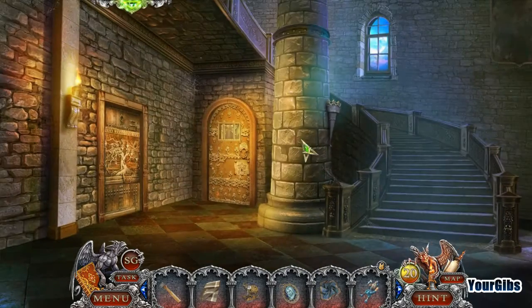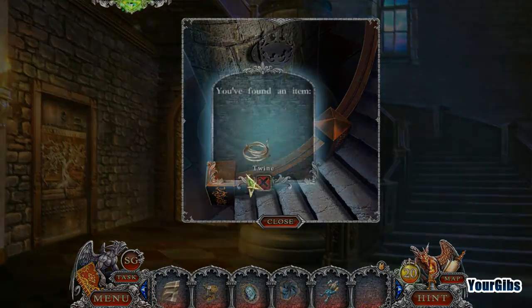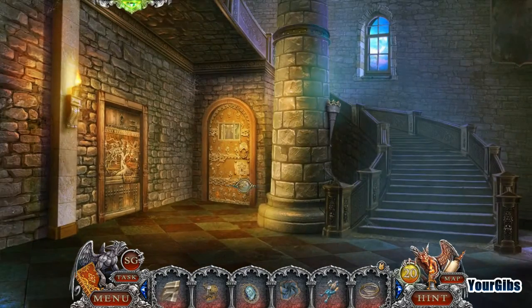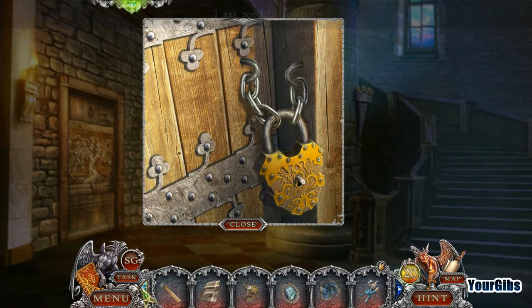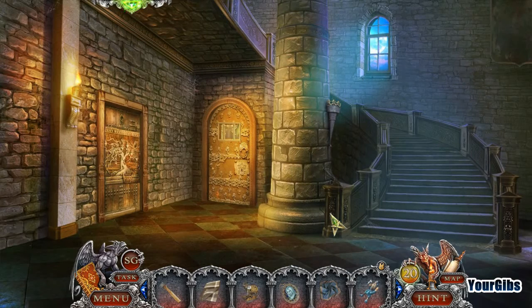One apple fell out. Puzzle piece 14 out of 20 — yeah! I need to light the torch. Maybe there's something useful on the floor. I may need to smash it. Not like that, I guess. Alright folks, we're out of time — we'll be back. Thanks for watching!